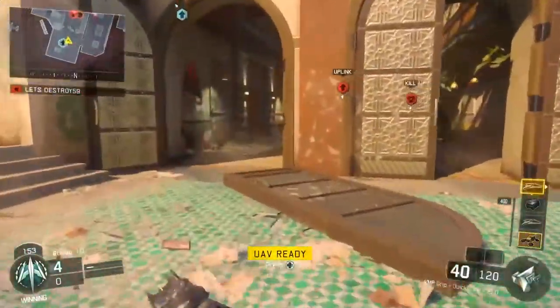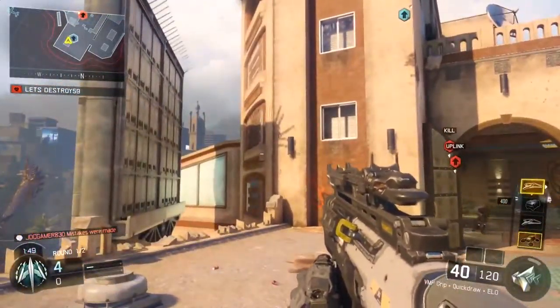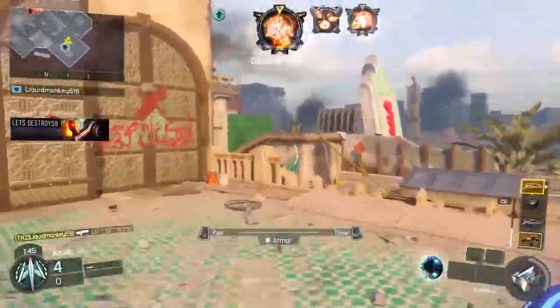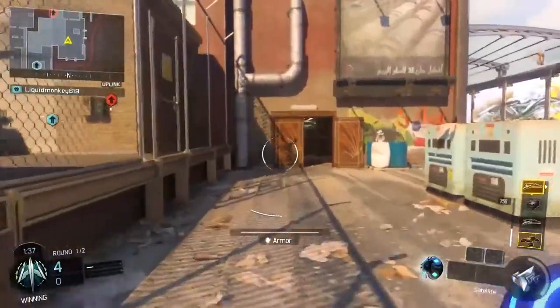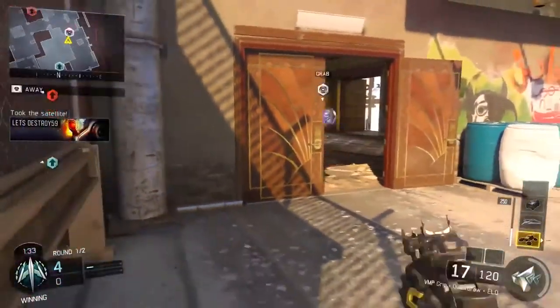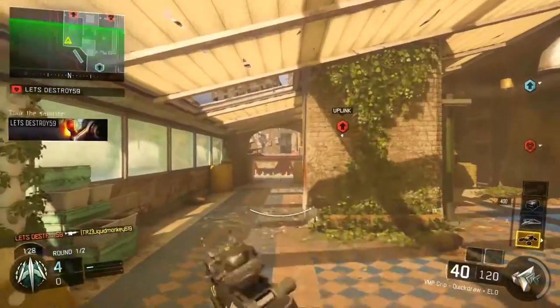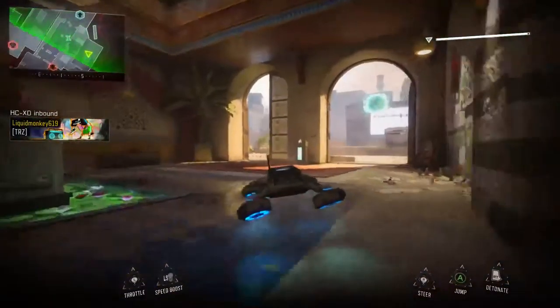Looks like we're actually getting some players here. Where are they going? Looks like they're going top wall side. Uh-oh, looks like someone's deciding to play. Now that we have an enemy — oh, and he took me out. So now that we actually have somebody to play with, let's take this out.